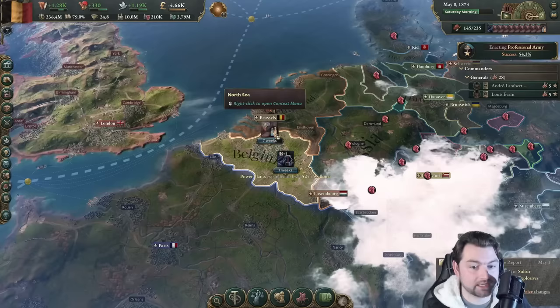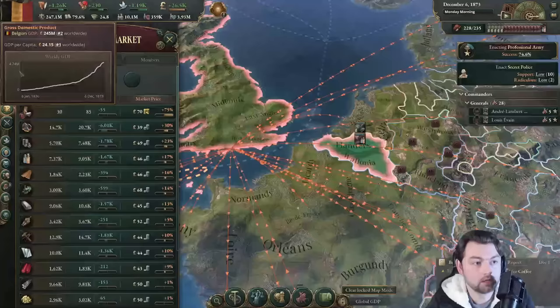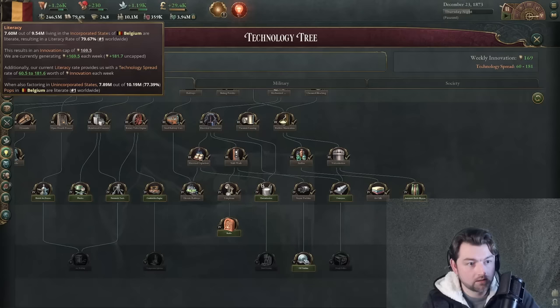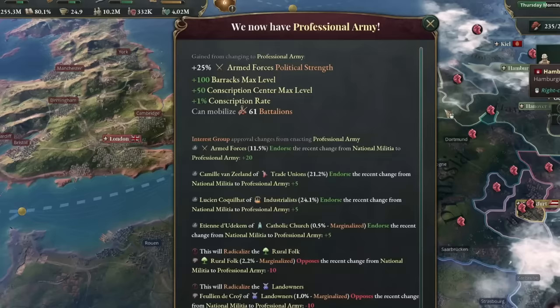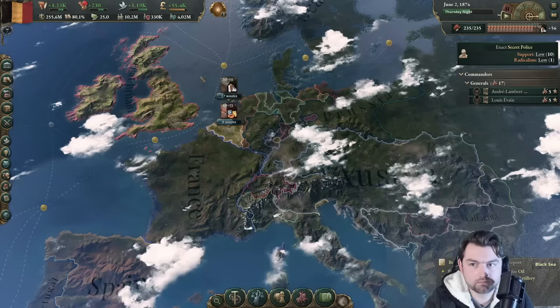That gives me more authority and maybe I can spend that on encouraging manufacturing. When did my GDP become 246 million? Almost at 80% literacy rate — maxed out on that. How about mechanized farming? Can we please get a professional army? Yes, finally! That means it's time. My game is freezing — so much is happening, my GDP is breaking the game. And it crashed.